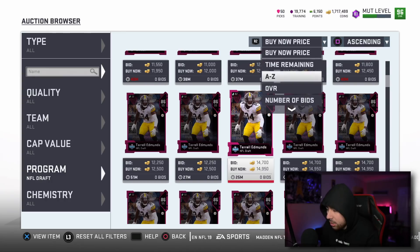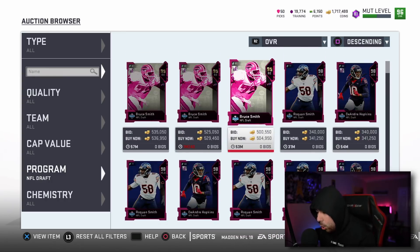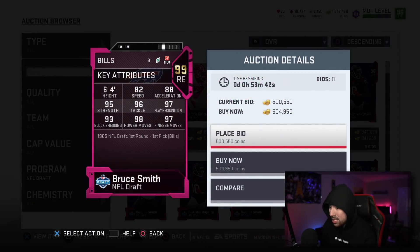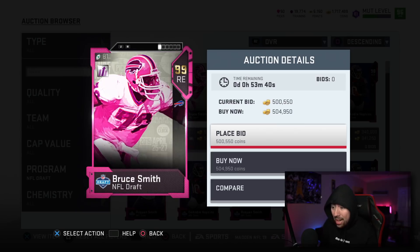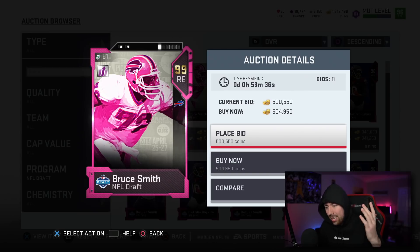The highest overall card you can get right now is a Bruce Smith 99 overall, only 500,000 coins — that's not really that expensive for a card that's pretty insane. I like the all-pink design; some people are hating but I think it's really cool, though I can understand if people don't like it.